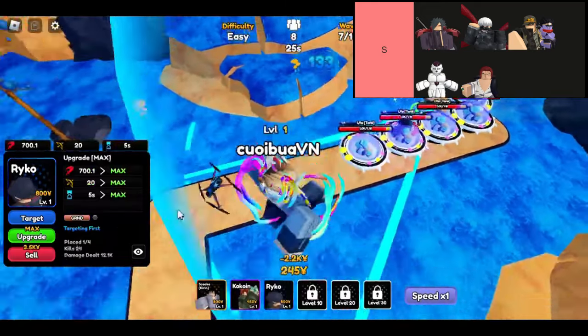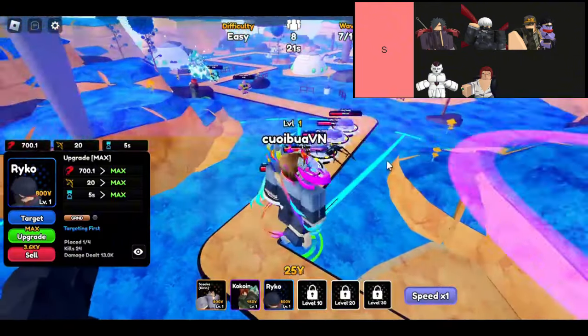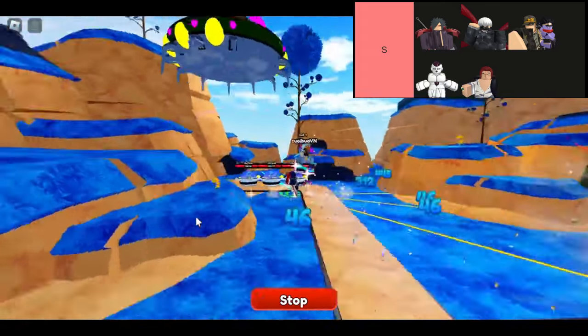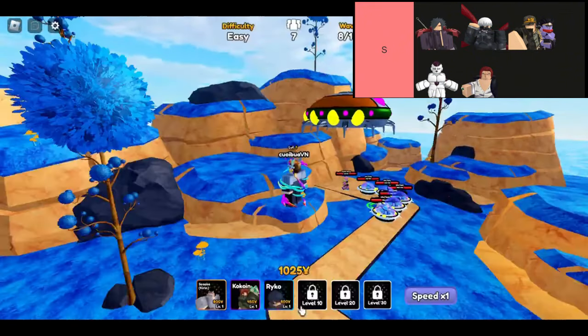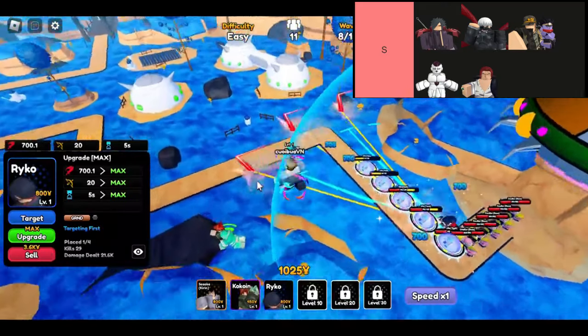Now let's talk about Jotero. This unit shines as a support character with a toolkit that can stun, knock back, and slow down enemies. His DPS is solid too, making him a well-rounded asset to any team. The catch? He can only target ground enemies, which might limit his effectiveness in some situations. But if you can use him strategically, Jotero can be a real game-changer on the battlefield.